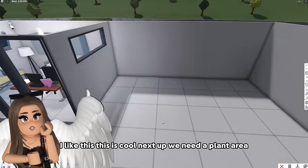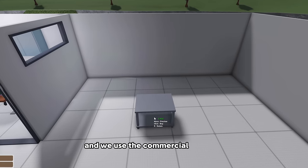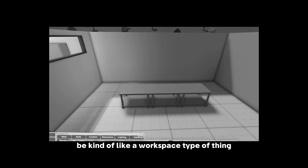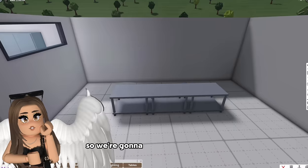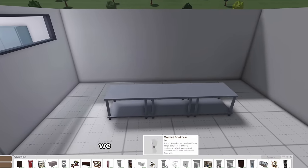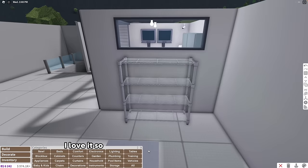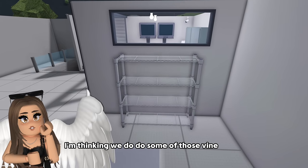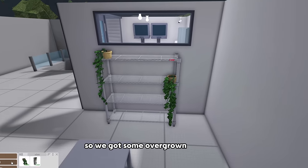Next up we need a plant area - I'm thinking we put the plants here. So I'm thinking we start with some counters and we use the commercial counters. This is going to be kind of like a workspace, like the test area. But it's also going to have plants. We're going to get the storage here and grab one of the new items - the wire metal shelf. The height is literally perfect with this window, I love it. So now we got to put like plants on here.